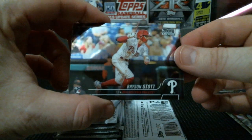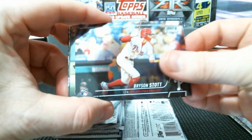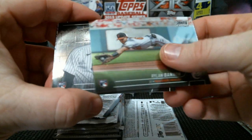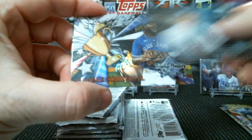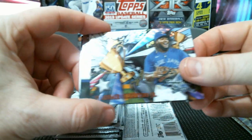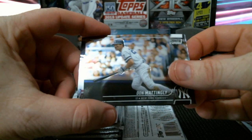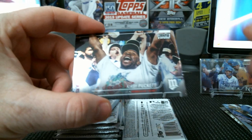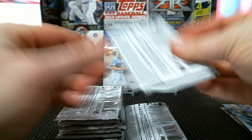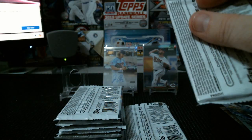Got a Bryce Stott rookie, Rylan Bauer rookie. Got another Trophy Hunters — Louis Gill rookie and Vlad Jr. Award Winners — Trophy Hunter, excuse me. Donnie Baseball and Kirby Puckett.